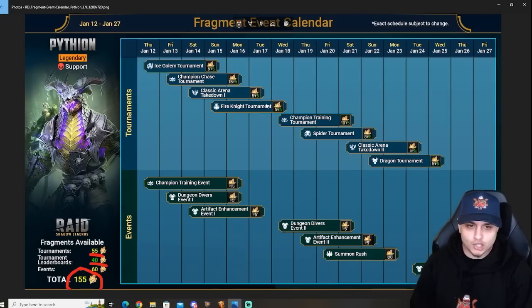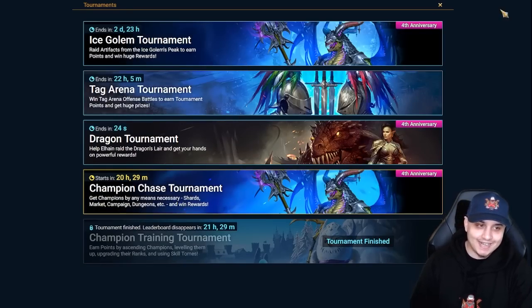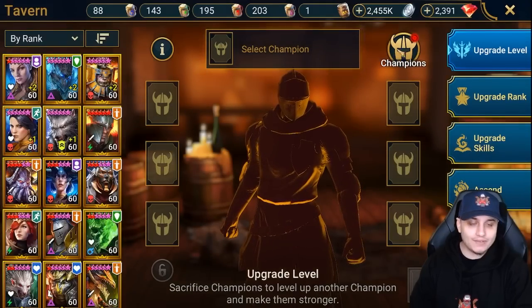Starting today there's an Ice Golem tournament where you can get five fragments, plus five more from the top of the leaderboard shown in green. That coincides with the Champion Training event, which has one extra day of duration. There's also a Dungeon Diver starting tomorrow on Friday the 13th, which is the same day as the free to play series — make sure you check that out on my channel as well because I'll be participating in the HH challenge.